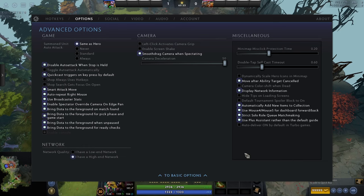Use Plus Assistant rather than the default guide — you don't need to worry about this unless you plan on spending money, since it requires a Dota Plus monthly subscription. If you want it though, I recommend using it because a lot of the default guides and player-made guides are outdated and low quality. Auto Deliver On by default in Turbo games — I don't like automatic actions, so I have it off, but if you want to play Turbo casually without worrying, do whatever you want.